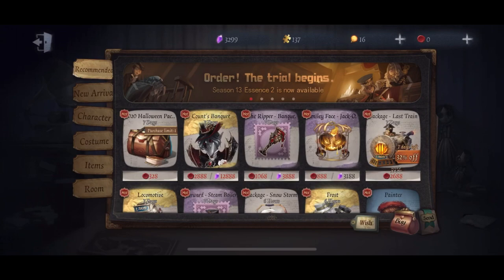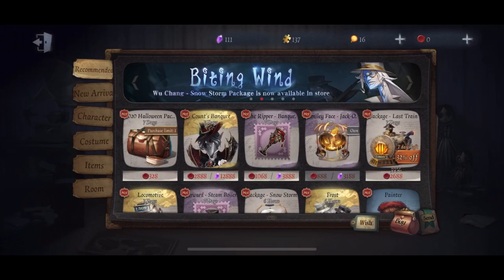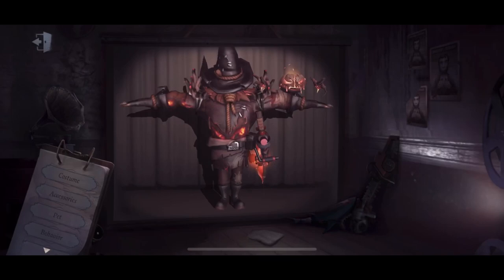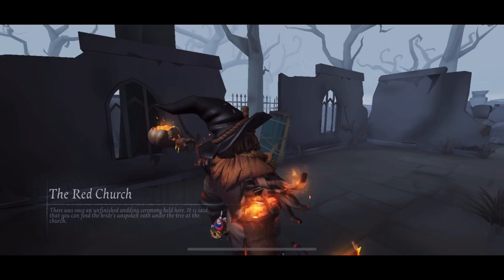What's up everybody! It's Julia Caesar and today I'm back with another Identity 5 video. On today's video, I'm going to be doing a showcase of Smiley Face's latest pet, Jack O'Lantern. In addition, we'll also be looking at his Scarecrow skin, which is a limited skin released around two years ago during Halloween. Let's get right into the video.